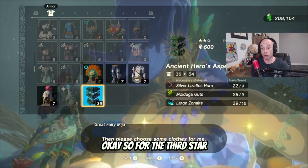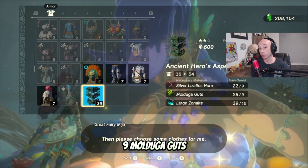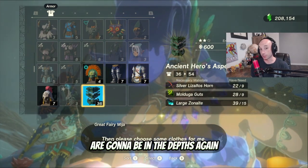For the third star, it goes from 36 to 54. Here you'll need nine Silver Lizalfo's Horns, nine Mulduga Guts, and 15 Large Zononite. The Mulduga Guts are going to be in Gerudo Valley, but I'm going to show you where I found one. The Silver Lizalfo's Horns are going to be in the Depths again.